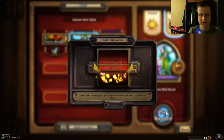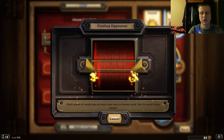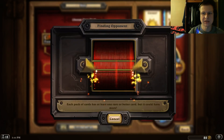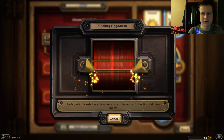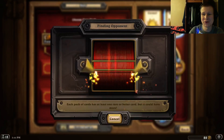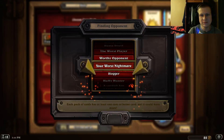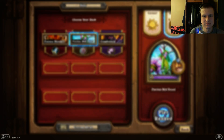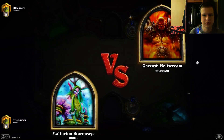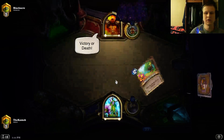Alright, game two here with Druid. What we just played was Force-of-Nature/Savage-Roar Druid — this is Fire Bats Druid from last season. He hit pretty high Legend with it; I actually laddered with this one quite a bit. We're playing against a different Warrior again, and this is a pretty good matchup.